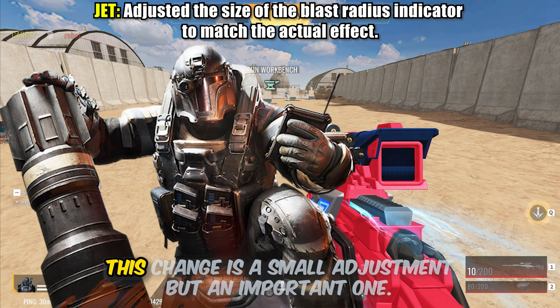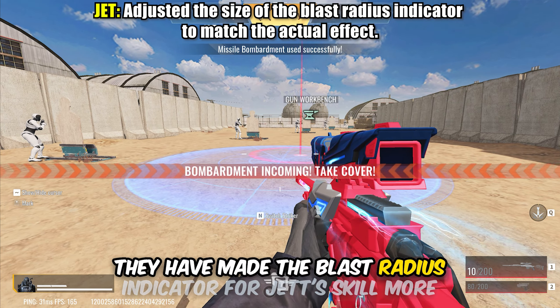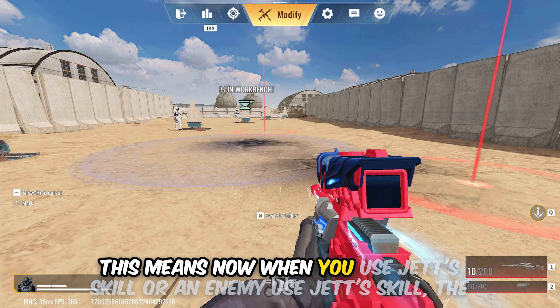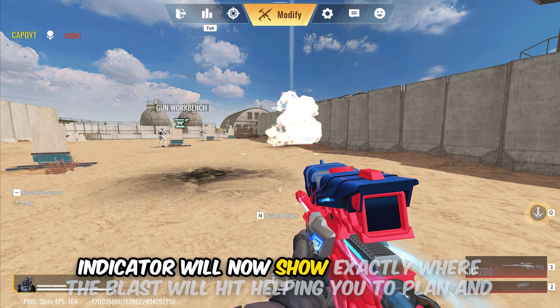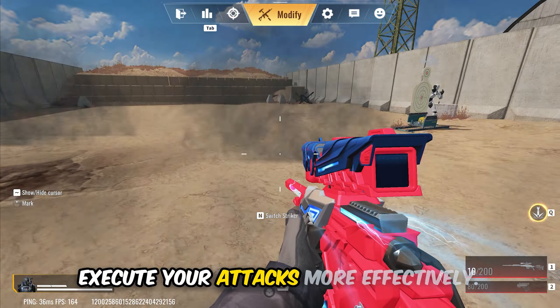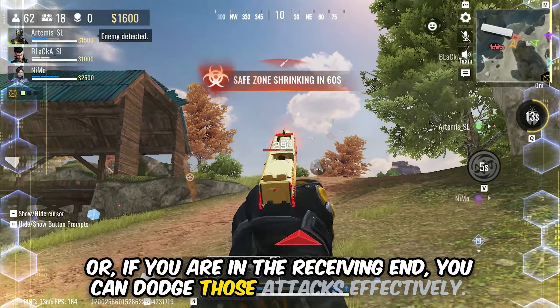Next one is for Jet. This change is a small adjustment but an important one. They have made the blast radius indicator for Jet's skill more accurate to match its actual effects. This means now when you use Jet's skill, or an enemy uses Jet's skill, the indicator will show exactly where the blast will hit, helping you to plan attacks more effectively — or if you are on the receiving end, you can dodge those attacks effectively.